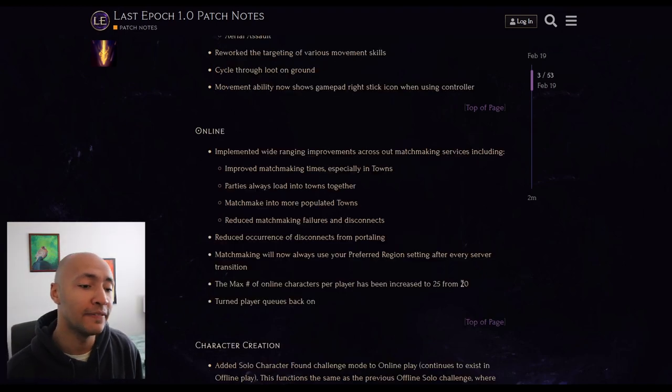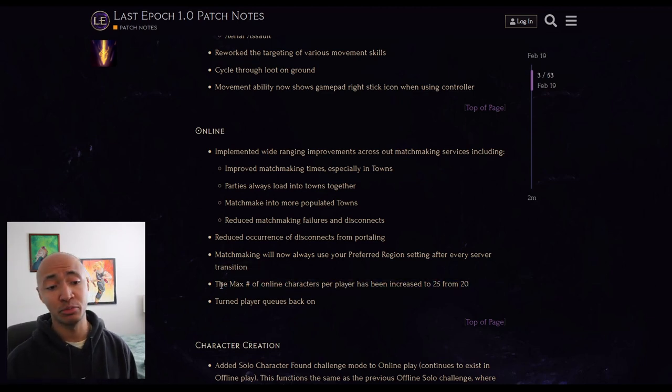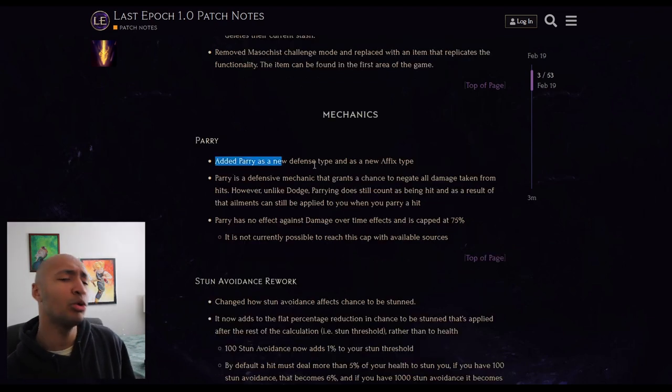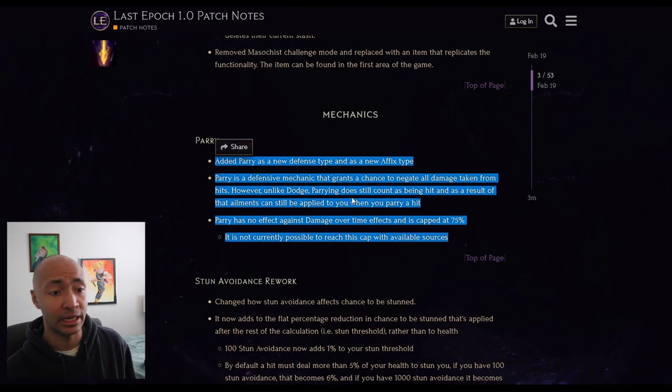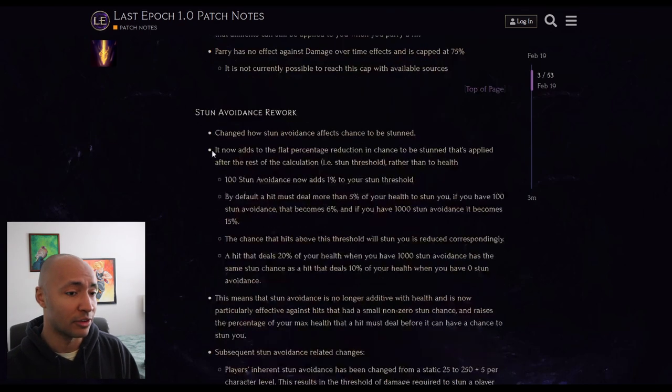Now we can have 25 online characters instead of 20 - that's five times more characters than stash tabs given to us in Diablo 4. They added a whole new mechanic called parry. Parry is essentially a dodge that makes hits still count as hits for the purpose of debuffs and damage over time. They don't have that many sources of parry in the game, so it's impossible to currently reach the cap of 75% parry chance, but this seems really cool.